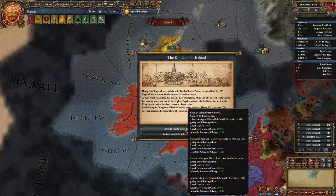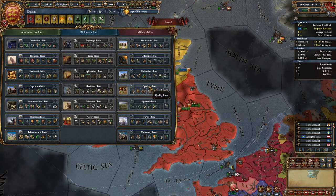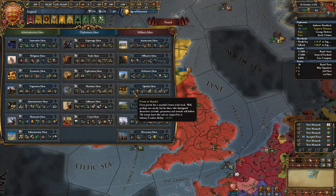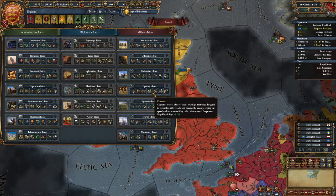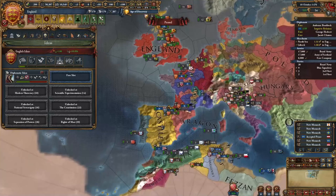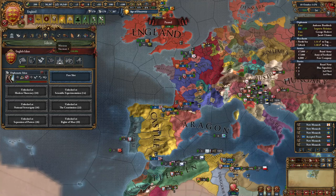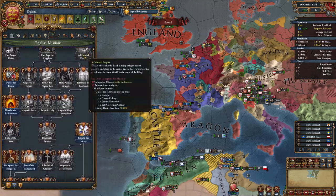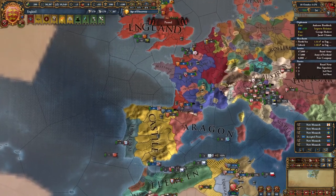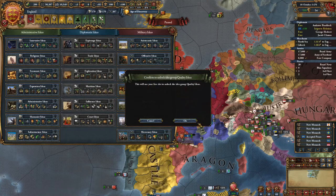For your second idea group as England, I recommend taking quality ideas. We need quality ideas to buff up our army to fight the major European powers as we follow our mission tree — whether you took the Great Britain or the Angevin mission tree, you're going to be fighting some major European powers. So for your second idea group, make sure you take quality ideas.